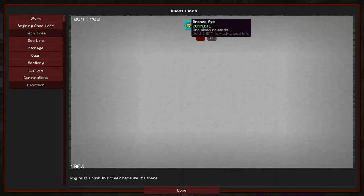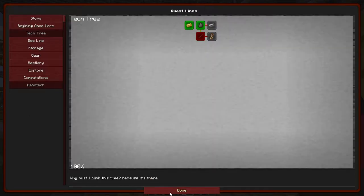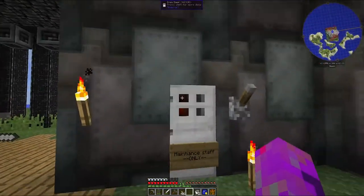So we've got a choice: a woven building backpack, a quarter of a heart, or a sturdy casing. We've shown we can make the bronze for the sturdy casings, and we're getting quarter hearts from the phantoms. So I think we're going to go for the woven building backpack. We are still halfway down another quest line though - over towards this coke oven, we've been making creosote as well as some coke.